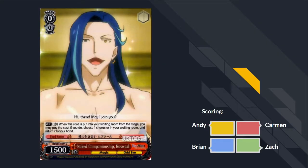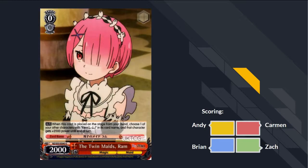Next card: Naked Companionship Rosewall. Pay 2 when this card is put into your waiting room from the stage — if you do, choose a character in the waiting room and return it to your hand. It has Odd Eye trait. This card sucks — if this had a bomb it'd be so good, but it just doesn't do anything. F.